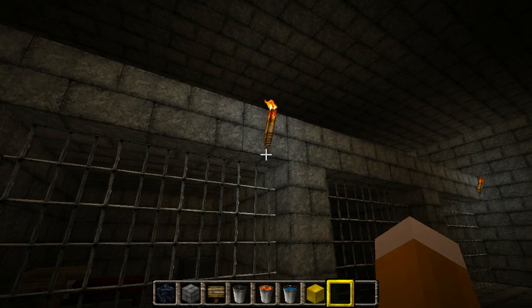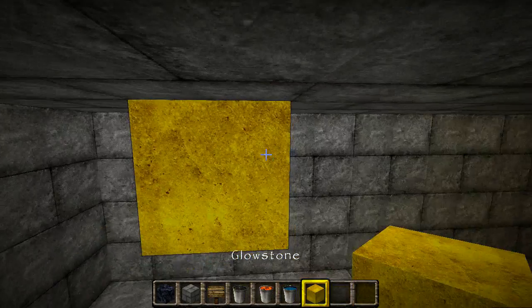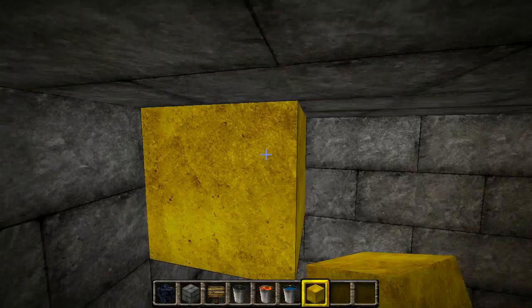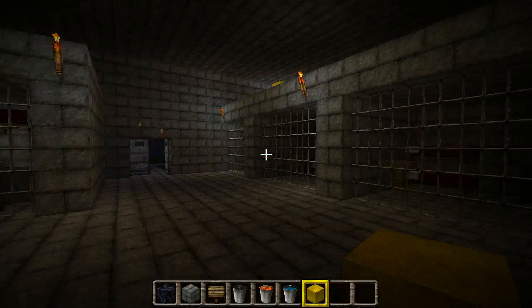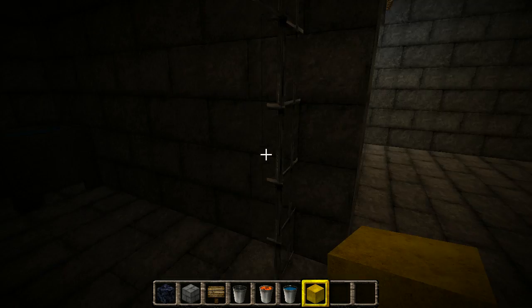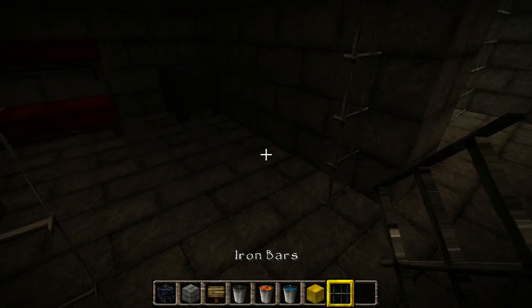Here's the main prison complex. As you can see, I have torches, and I need to put glowstone up here — I don't want mobs spawning up here. So I think just those two corners I'll be fine. And do I have my bars? There we go — iron bars.